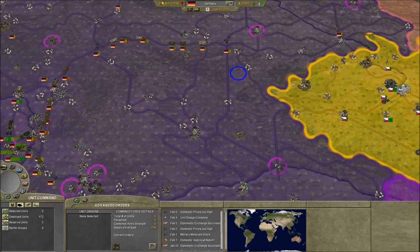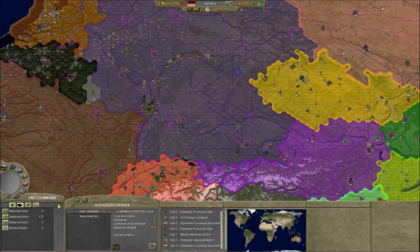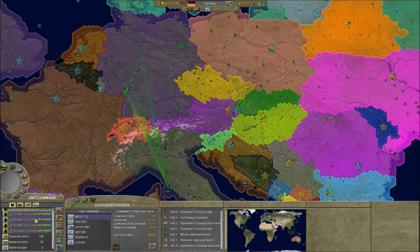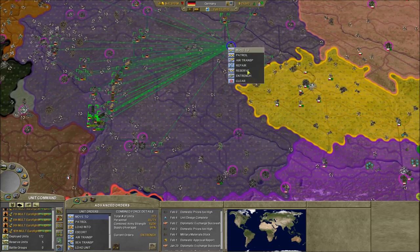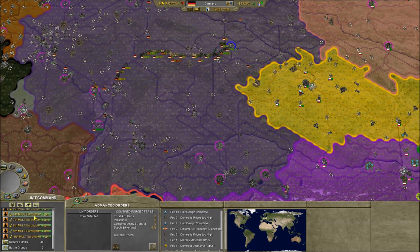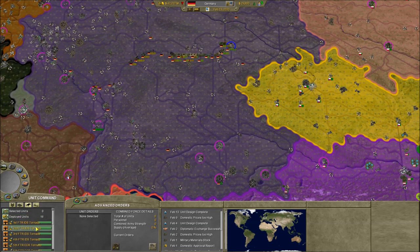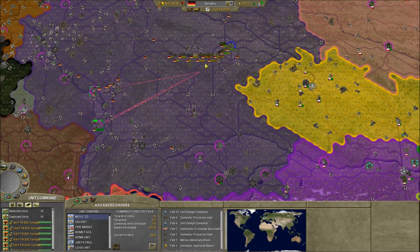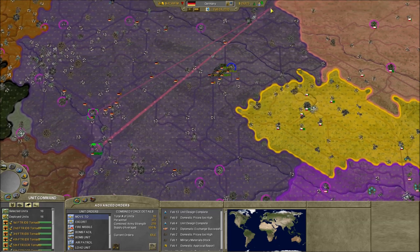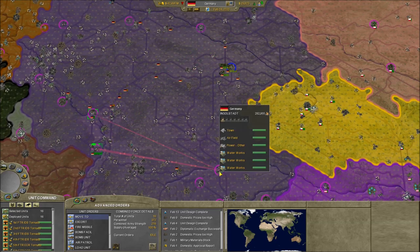We're gonna do Czech Republic. We're gonna entrench all the units right here — you guys go over here now. There are no air facilities right there, so I guess we're gonna send them all over here and then they're just gonna ping.